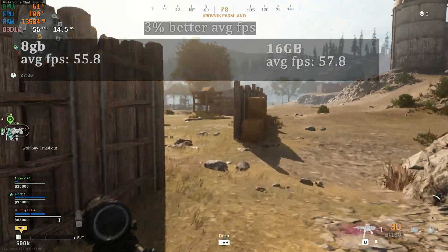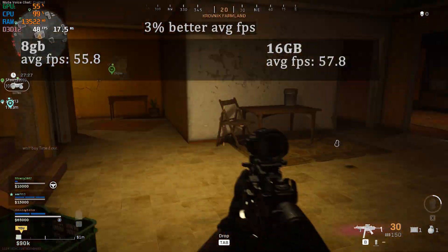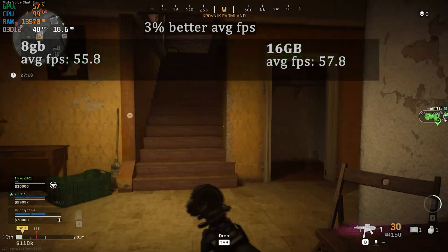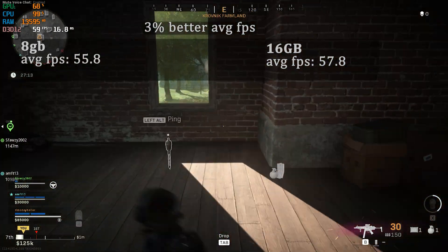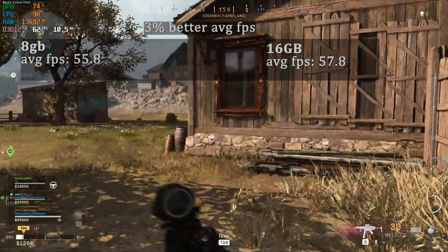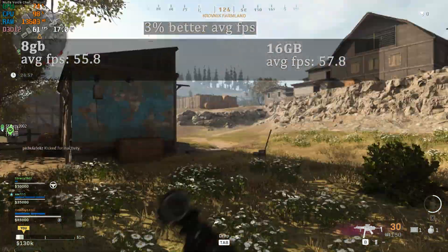This may be because our CPU isn't able to feed enough data to the GPU. You can see the CPU is pretty close to 100 percent while the GPU is only at around 55 percent. The screen recording was from the 16 gig system, so it does use the RAM and plays slightly better, but if we had a multi-threaded CPU with more cores it would have made more of a difference. Since we're just using an i5 4460, it doesn't have enough power to really utilize all that extra RAM.